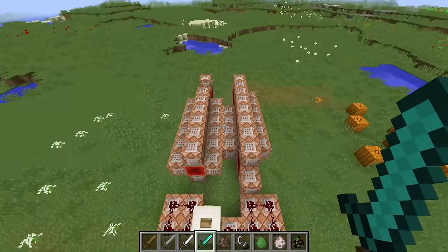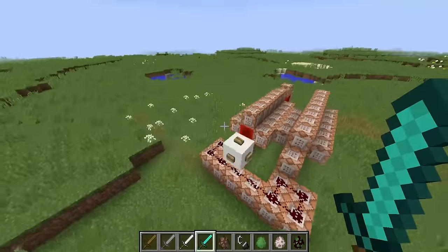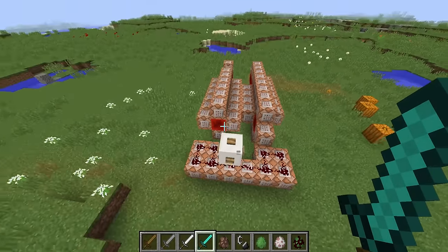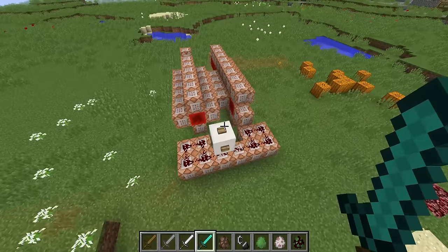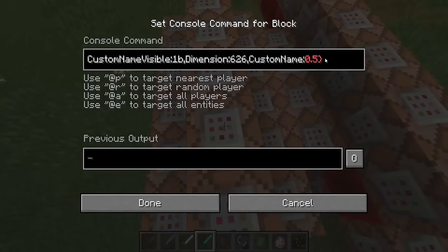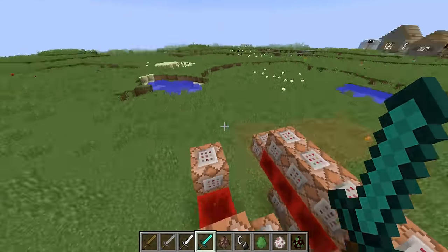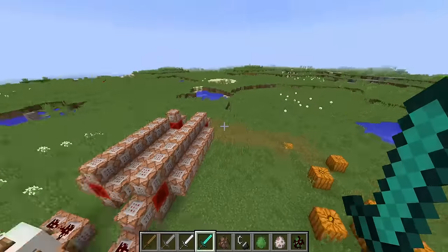I thought it'd be a really cool thing to try and make in vanilla Minecraft. I thought it would be quite complicated but it was relatively easy. It's downloadable as a schematic — you can get that in the description. It's not a one-command build because it uses a color code exploit to get different colors, which I think makes it about ten times cooler.